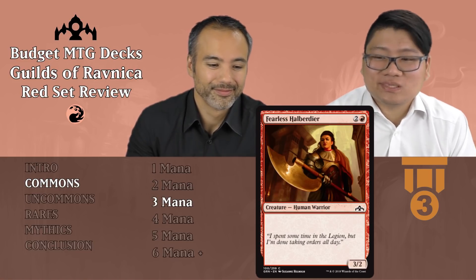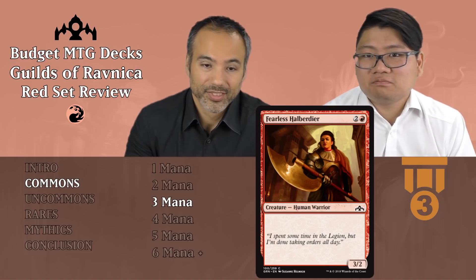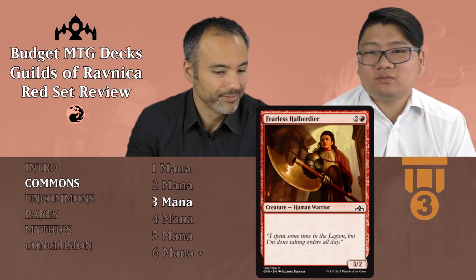Fearless Halberdier — two and a red, it's a 3/2 human warrior. Good filler — it's fine. 3 power, really nice; 2 toughness, pretty decent. The body's fine.